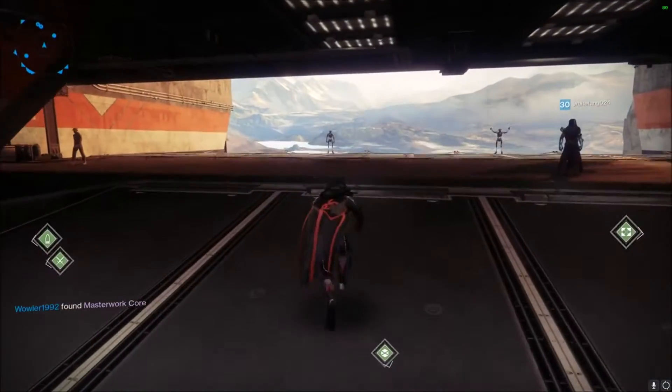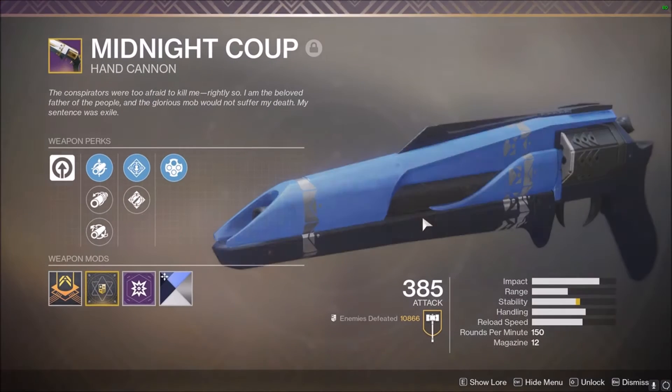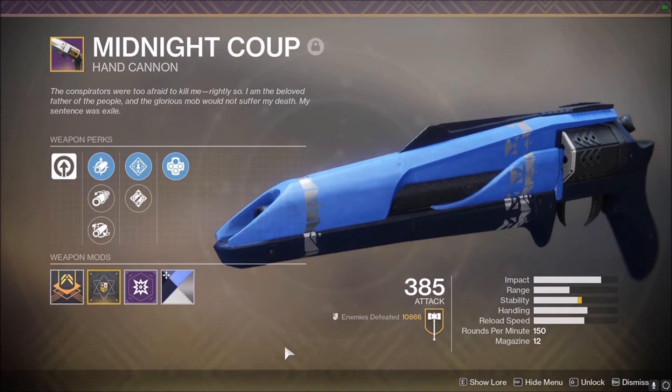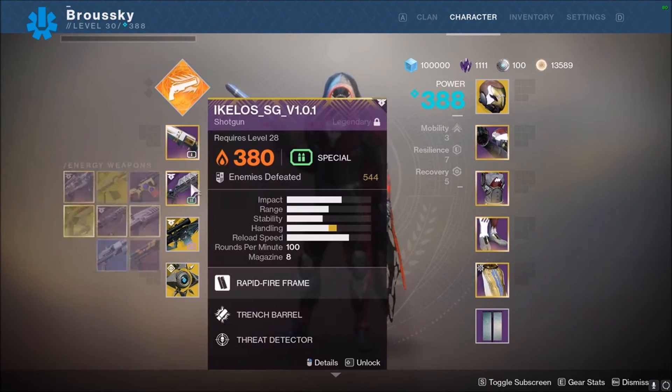Next is probably the biggest change with infusion: how you infuse weapons. Originally in Destiny 2, if you had a hand cannon and wanted to raise its power, you could only infuse it with other hand cannons — it didn't matter whether it was in the kinetic or energy slot. The weapon type had to match.